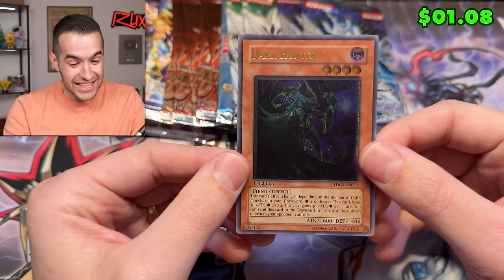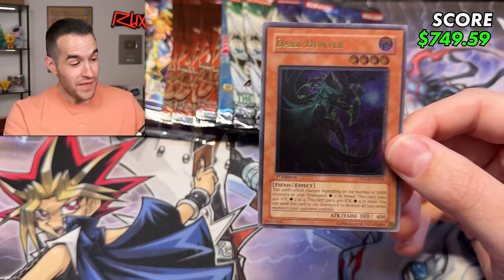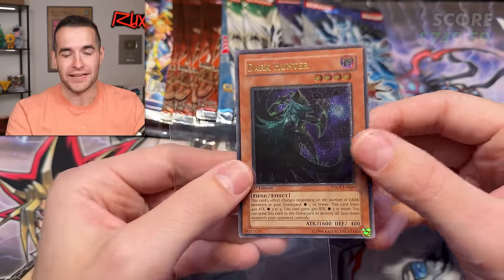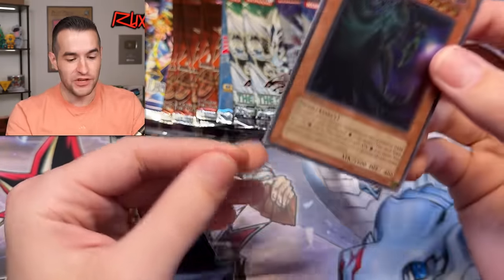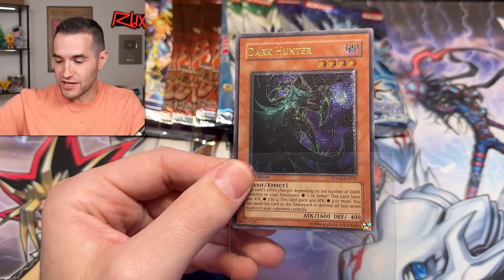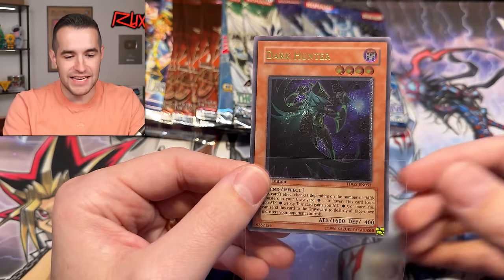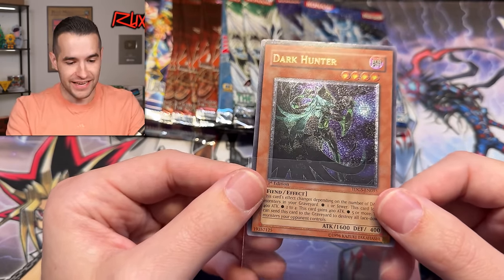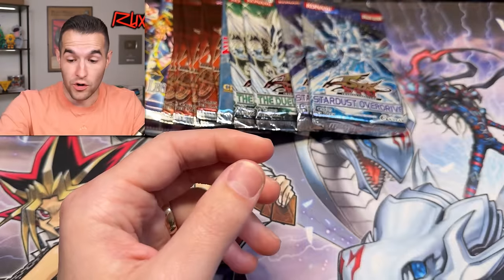Okay — this is not a huge card but it is a first edition ulti out of Duelist Genesis from four packs. There is a little bit of a ding up there — the Dark Hunter. We can't be mad about pulling a first edition ulti. Sure, it's not the ghost rare, it's not a Stardust, not even a synchro — that is still sick. We are three in a row!